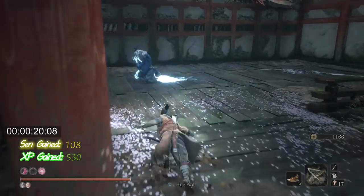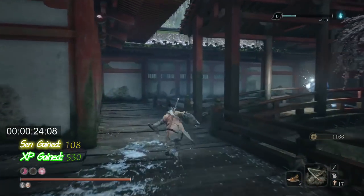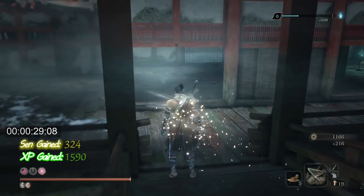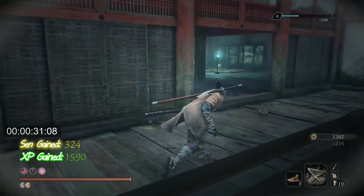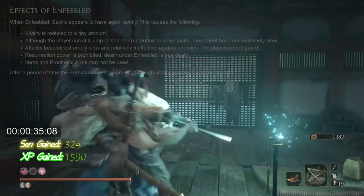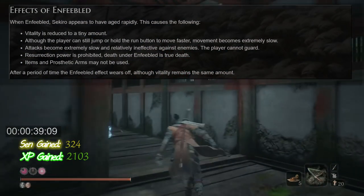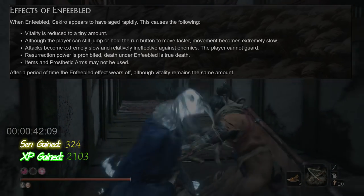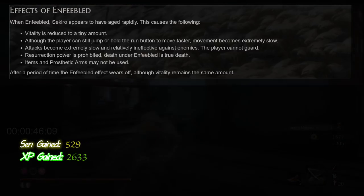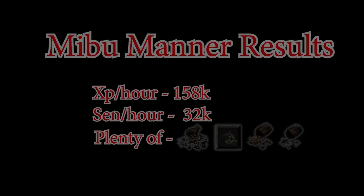I do have the two abilities that increase item drop rate and gold, but I'm not using balloons and the XP rate will be the same for everyone. The enemies here can be dangerous in the sense that you have to get them quick or they will give you the enfeebled buff, which is simply no good. A 45-second run is about what you see below — for argument's sake I will round the time taken to one minute.